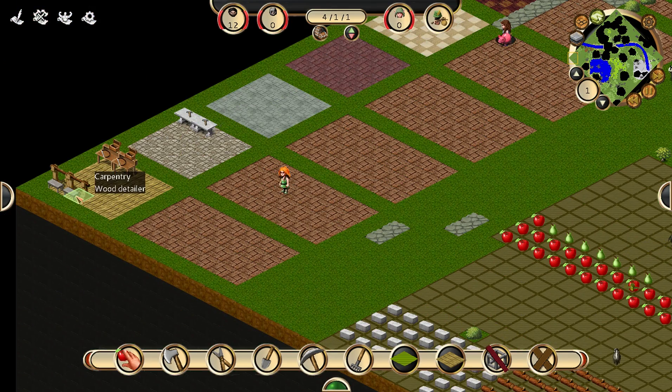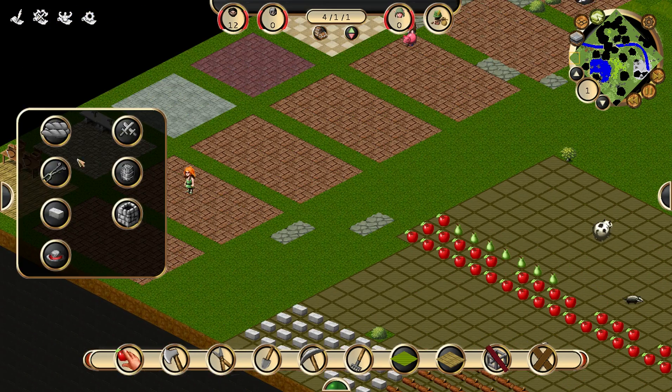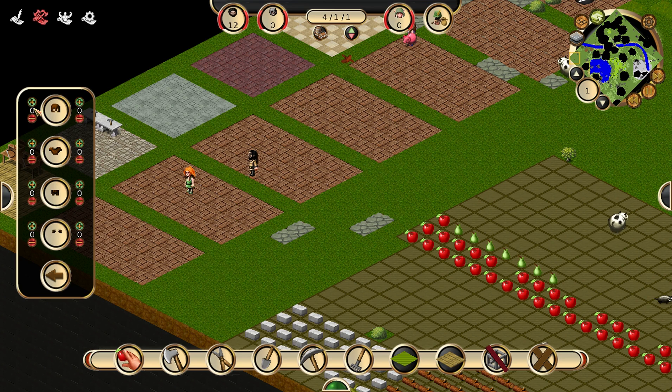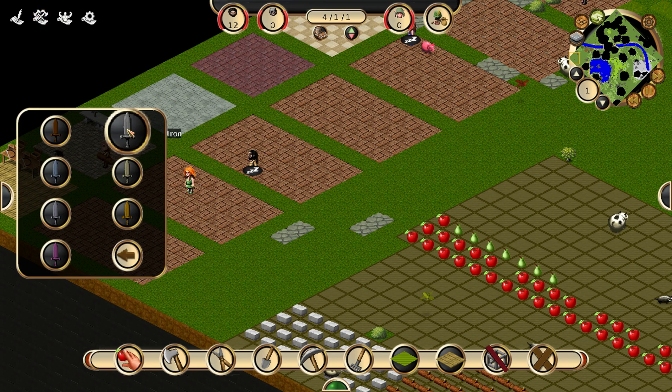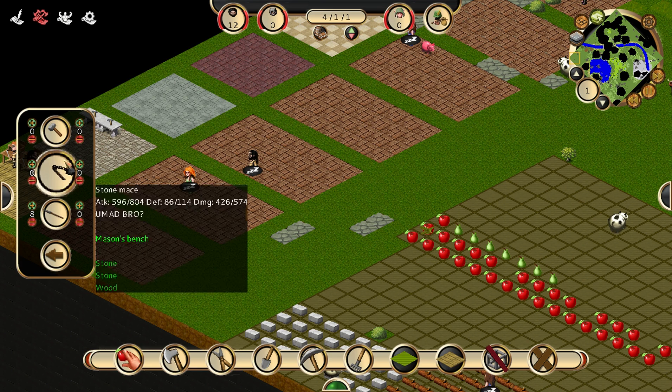We've got the mason bench, carpentry — we've got all the stuff we need. So we'll go into military armor and we'll make wood armor for 12 people. It's going to be a really big order, so we're going to need a lot of wood, but they'll get it all out eventually. Stone — we want probably eight or nine of those. I just got really slow for some reason.